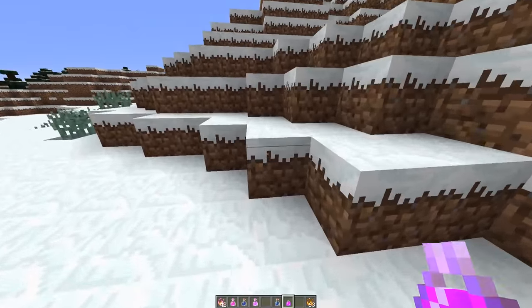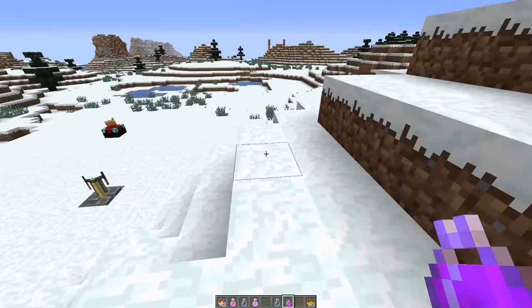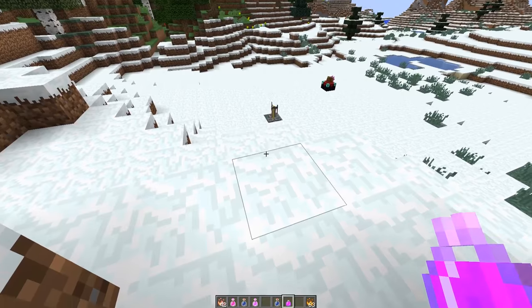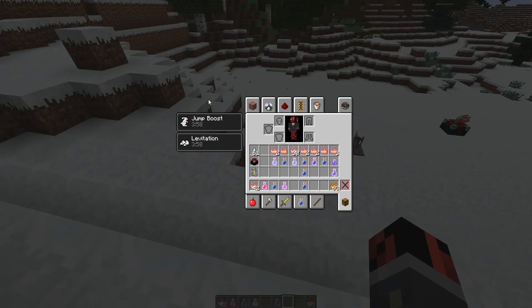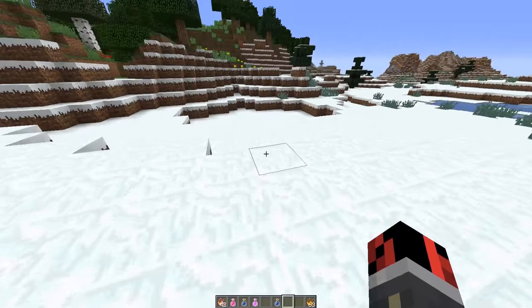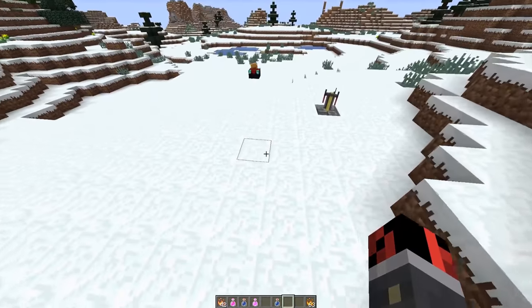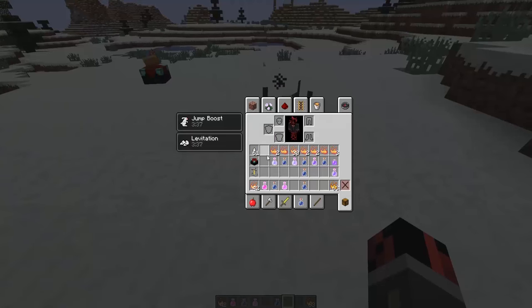As the name says, the gravitational potion changes your gravity so you fall down a bit slower. To use these potions you don't right-click them — just drop the item using Q. It has a radius of action of 10 blocks and will affect the closest player. You get a jump boost and levitation effect, fall a lot slower, and will not take fall damage when jumping from a cliff.